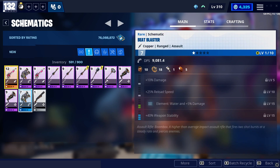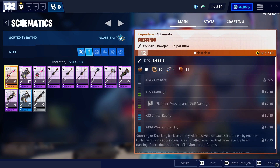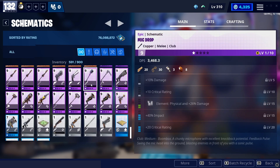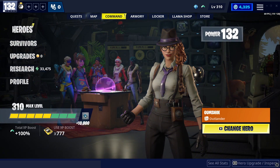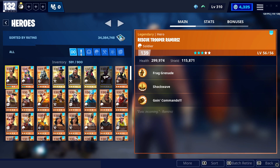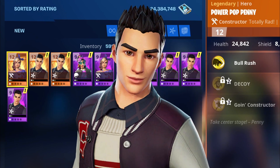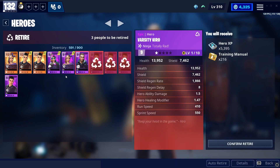For some reason I decided to keep the lower rarity beat blaster — I think that was just for fun. Now I've got a bunch of schematics which I'll be sure not to use, probably. I already don't know where they are — well, they're all down here, mostly. In terms of heroes, I believe I got a lot less heroes than schematics. There's so many of him. You know what, buddy? I think I've had enough of you for today.